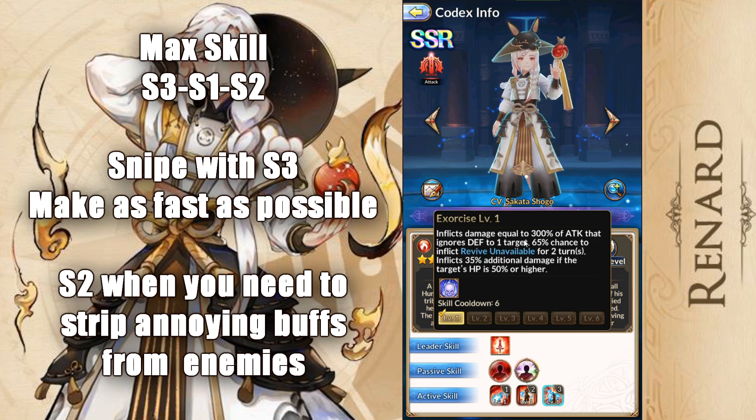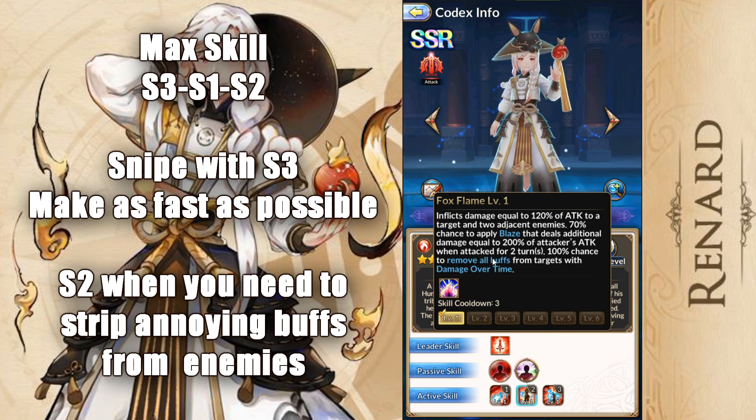S3 is Exercise. It's a single target nuke that ignores defense — we love that. And some Revive Unavailable as well. Inflicts 30% additional damage if the target's HP is 50% or higher, which is really good for straight out nuking. And we can see that it becomes 100% at level 6, inflicting 70% additional damage if the target's HP is higher. We know how important Revive Unavailable is, and we know how good Ignore Defense is. So if I were to suggest, I would go S3, S1, S2. S2 already has its utility from the get-go.